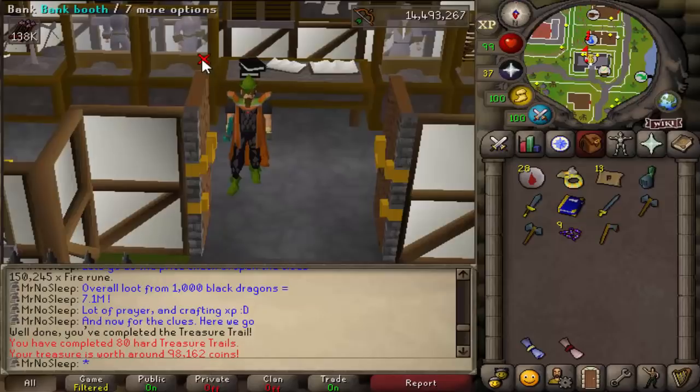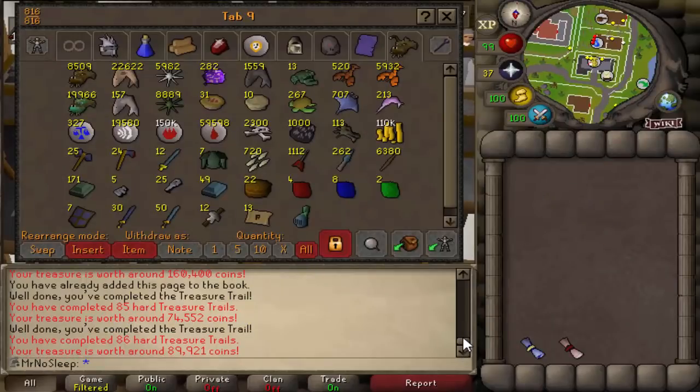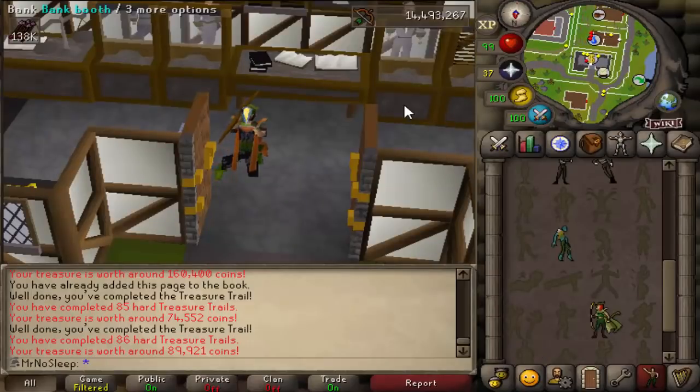Overall loot from the 1000 black dragons was 7.1 million — not too bad. Originally this was going to be 3000 black dragons but that was going to take too long, so we'll see if in the future we do more. I think the only dragons left are metals and the Revenant one. The Gothics helm was unique so we'll take that. The bank is getting very full on this account so I need to clean it out one of these days. Anyway guys, I appreciate you watching — I'll see you next time with loot from 1000 medium clue scrolls. Until next time, Mr. No Sleep out.